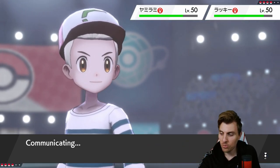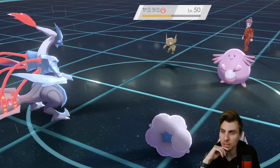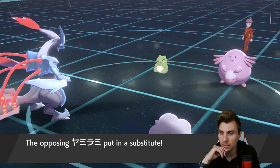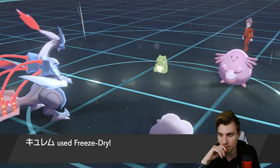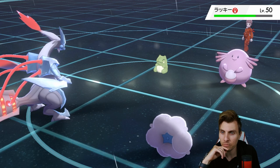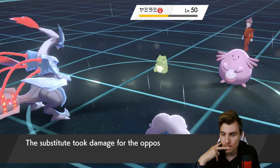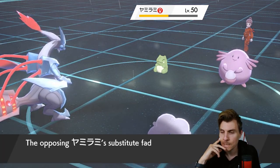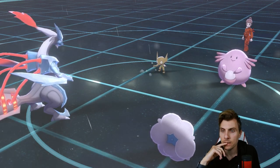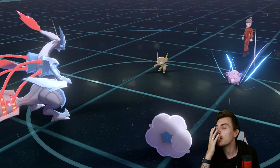Chansey is already out, Substitute again from Sableye — it can do that all day long, just making room for Chansey to get some attacks off. A freeze here would be phenomenal. Sub going away and now it's going for Minimize — oh my god.